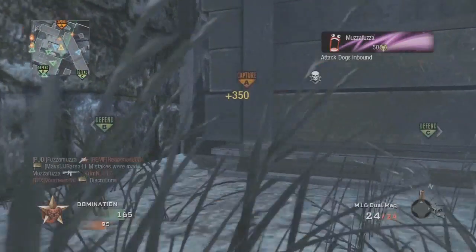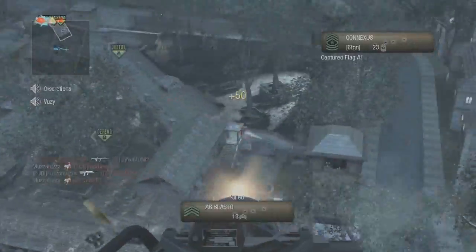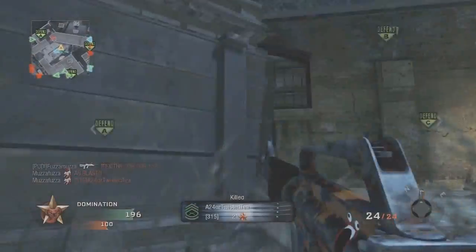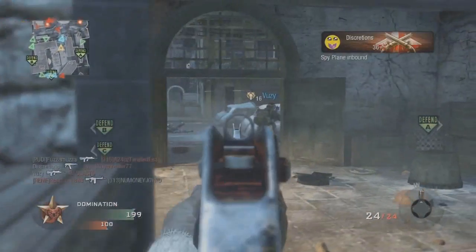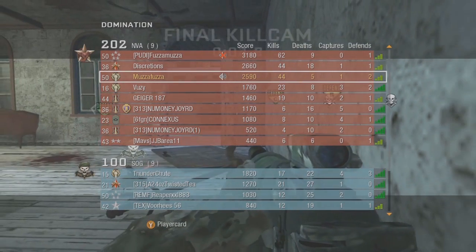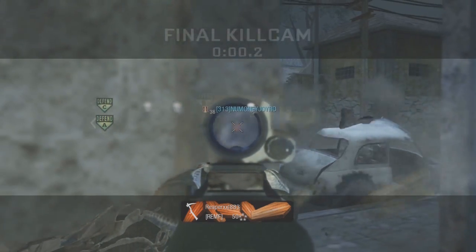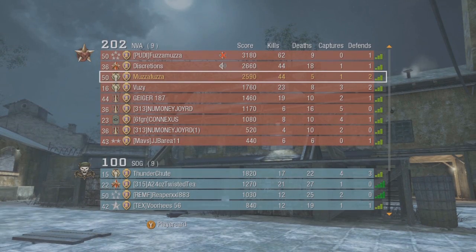This game's wrapping up here — I finally get my last big killstreak, get my puppies and my chopper gunner, call it in, and speed through this chopper gunner because I barely get any kills at all. The final score was 44 and 5. I hope you guys enjoyed — that's been How to Pwn with the M16. The next gun is going to be the Enfield. I've got a lot of really solid gameplays coming up, so stay tuned. Leave any variety game suggestions or campaign mission requests in the comments. If you liked the video, leave a thumbs up. I'll see you guys later.